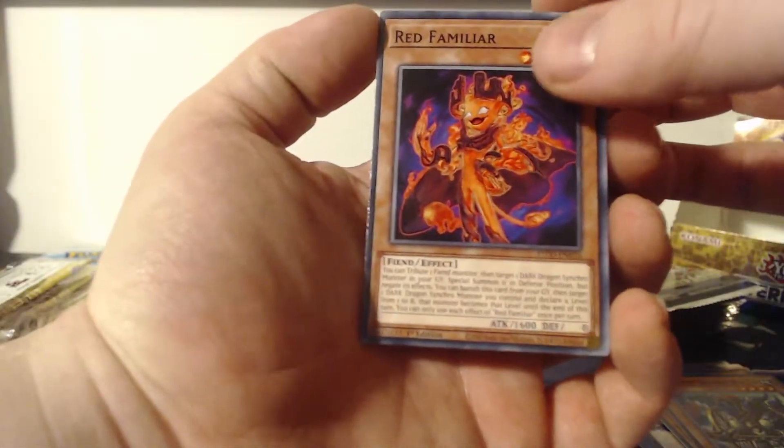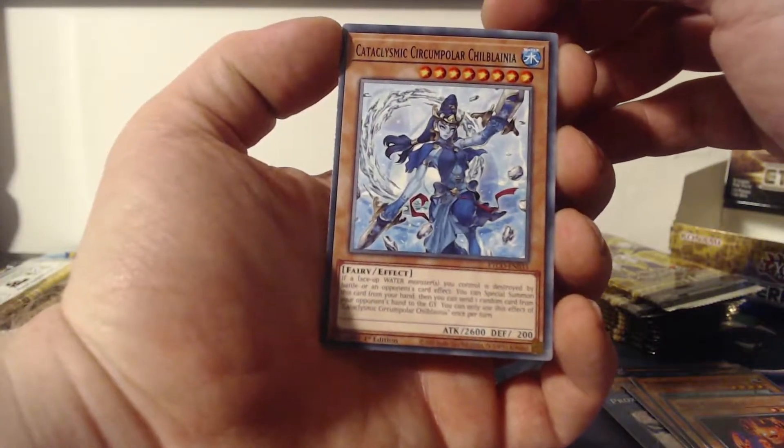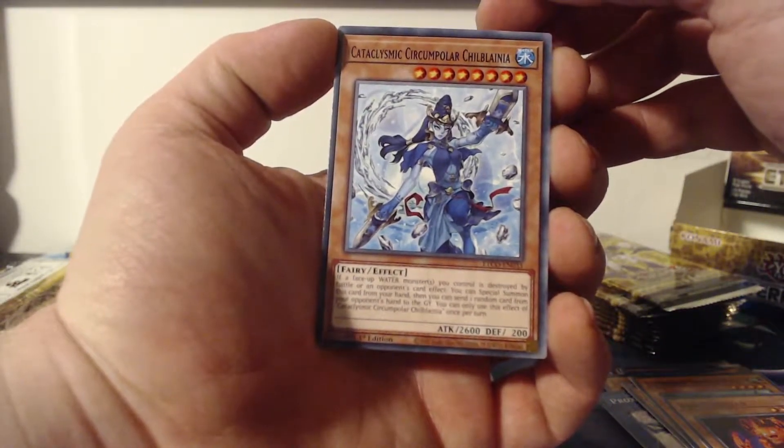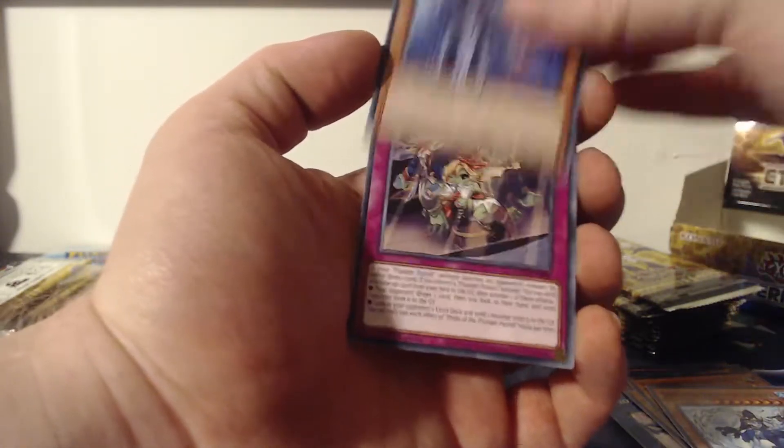At-Ignister — it looks like an at-symbol, right? Red Familiar, Cataclysmic Circumpolar Choblania, Deep Sea Sentry, Pride of the Plunder Patrol. As with my Yu-Gi-Oh openings, I am not opening the entire box today. Chances are I will open up the stack I pulled from the left-hand side.